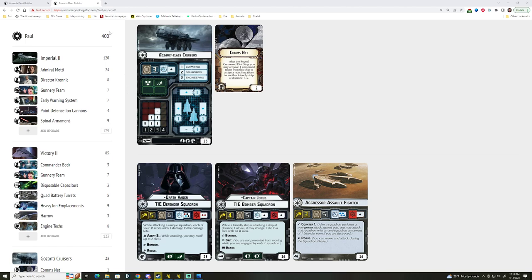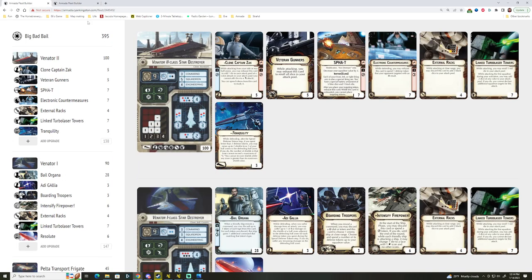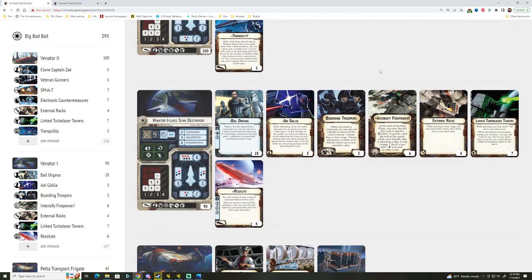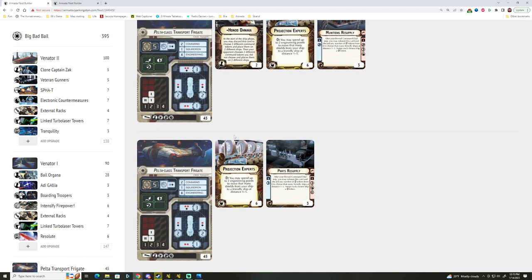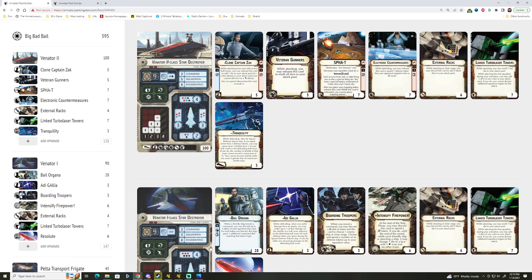That's his list right at 400 points. Quick recap of my fleet: we have the Venator-2 with Clone Captain Zach, Burn Gunners, SPATS, Electronic Countermeasures, External Racks, Linked Turbolaser Towers, and Tranquility. We also have Bail Organa on a Venator-1 with Adi Gallia, Boarding Troopers, Intensify Firepower, External Racks, Linked Turbolaser Towers, and the Resolute title. We then have a pair of Peltas — both Transport Frigates, both with Projection Experts, one with Parts Resupply, one with Munitions Resupply and Hondo. That makes up my list, and we'll jump right to the end of deployment.